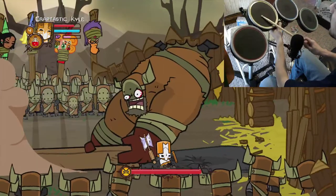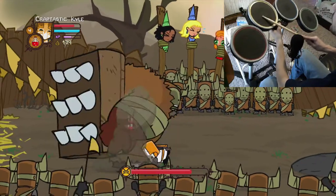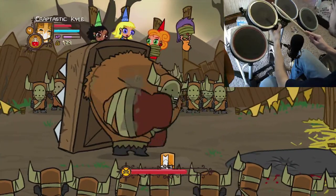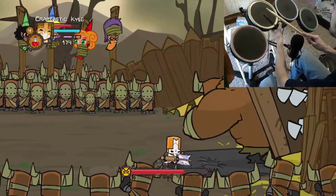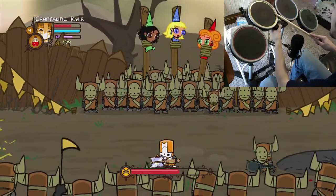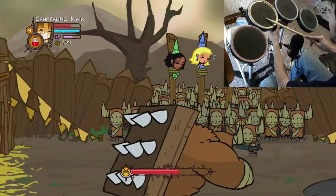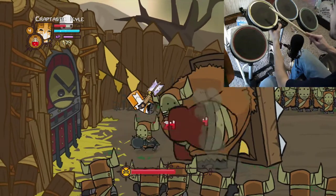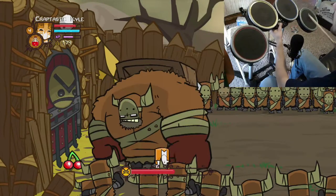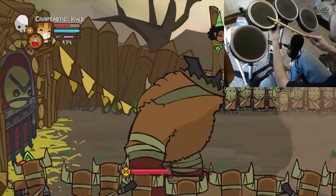Oh, I can jump over that — I've never tried that before. So yeah, if you didn't know, you can block his spike attack and his punch. You can't block the burp attack that it will do later, and you can't block that slam — both of those are completely unblockable. But normally you can block the punch and the spike, so that makes it much easier. In this case though, it is all just dodging.